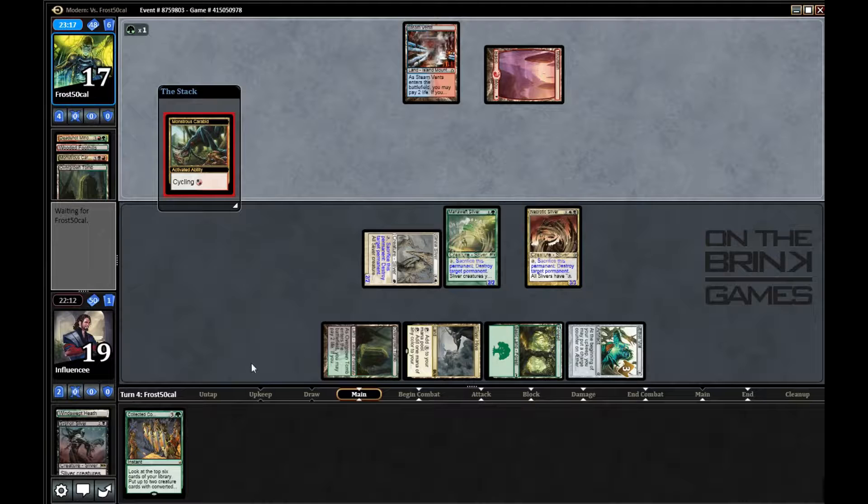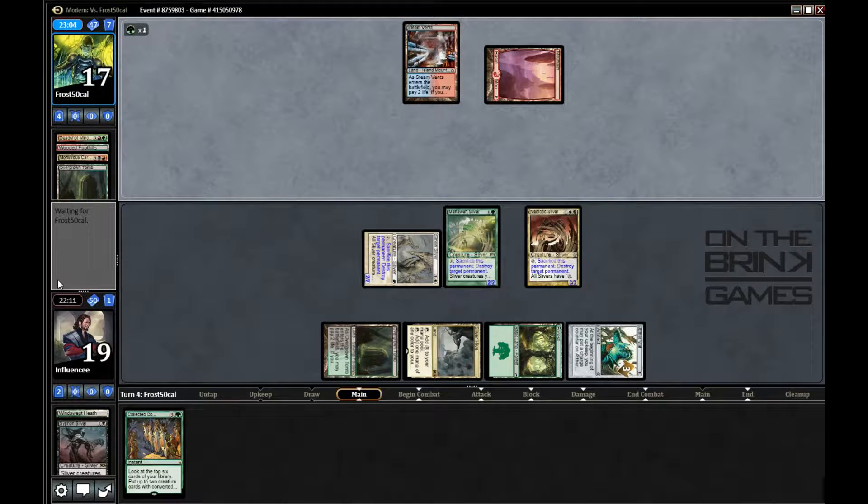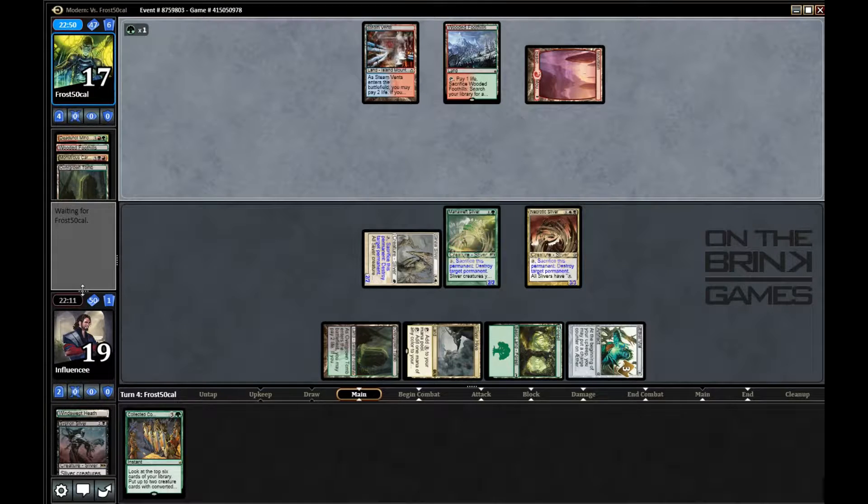I should have done it in his upkeep — I kind of messed up there. I forgot what phase we were in and didn't have a stop in his upkeep, so he can still draw. I get Siphon Sliver back at least. Now if I get to untap, I'm definitely going to destroy the Steam Vents and leave him on one Mountain. He drew another land though, so I can't do that.